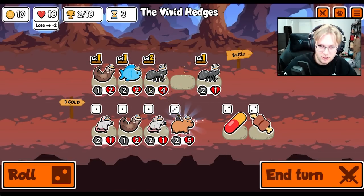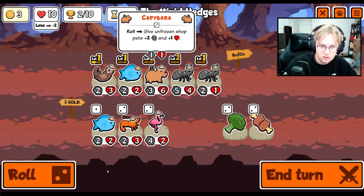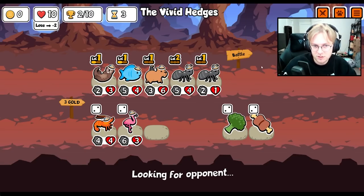And then we definitely combine here. Capybara is nice. Roll. Big fish. This is a good start, this is a good turn three team.